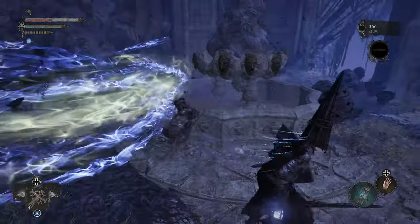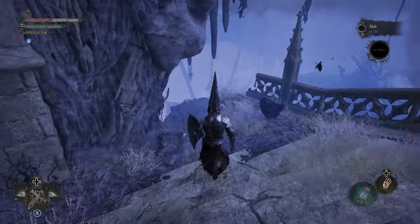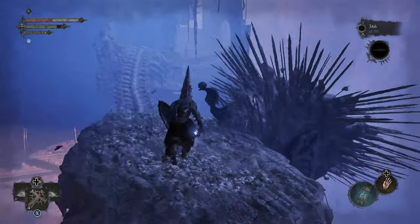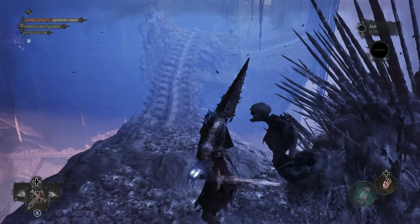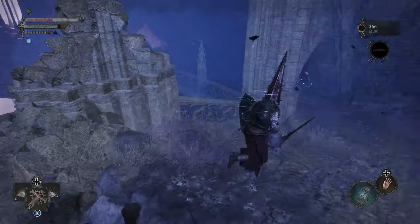Once you've grabbed it, you can backtrack a short distance and cross over a bridge that is only present in the Umbral. Halfway across the bridge, Soulflay the nearby corpse to get the Skyrest Bridge Key. Look out, though, as a Reaper-type enemy will appear and begin pursuing you.